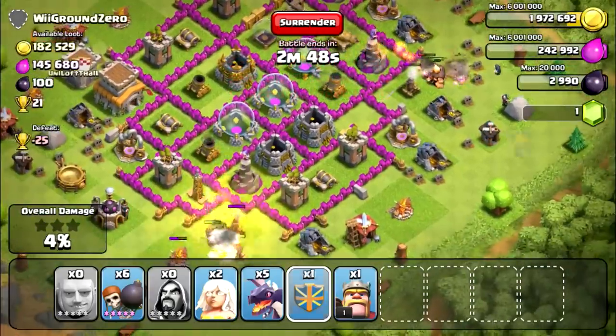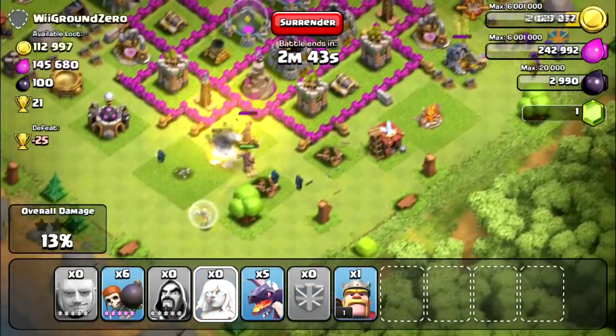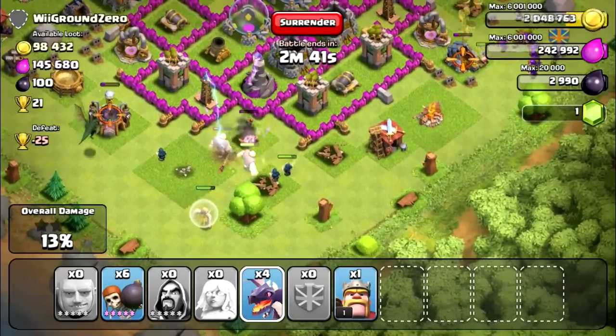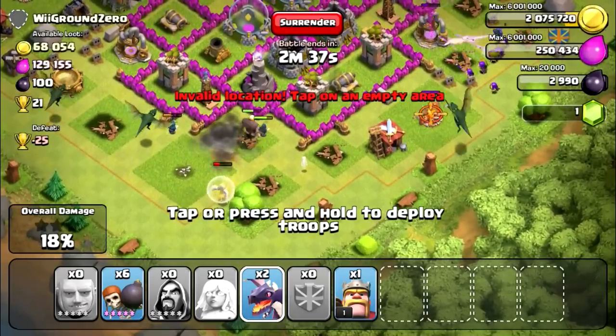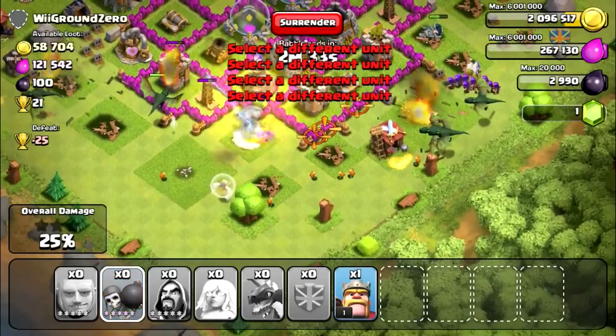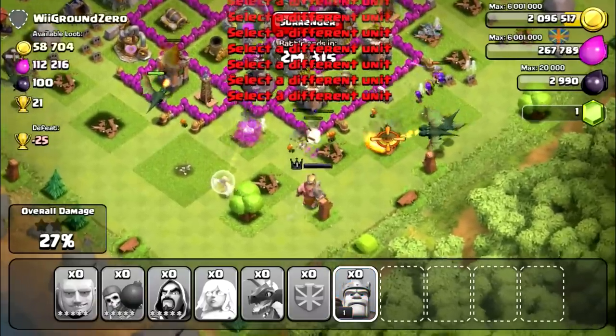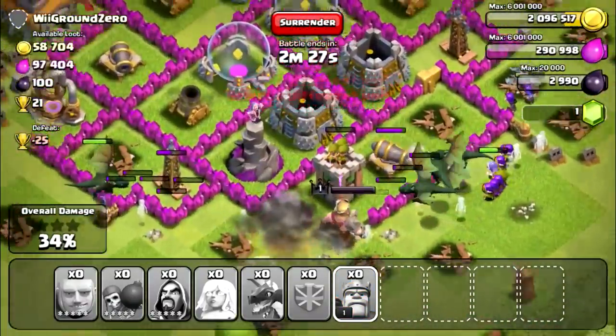I'm going to spread out my wizards on both sides and then put out my healers to support them. I don't know if this was the best strategy because my healers got taken out fairly quickly — they took a lot of damage and got to really low health. But then I spread out my dragons all over that side since the air defenses are gone, and they're just going to tear the place apart.